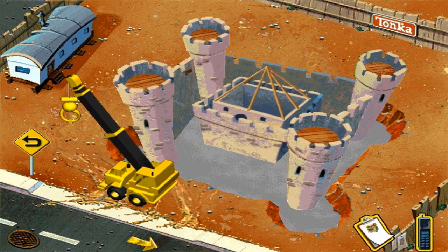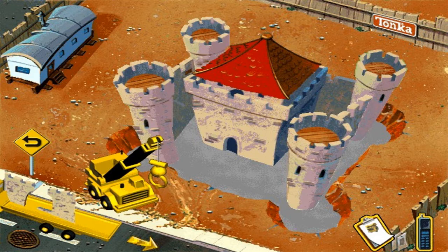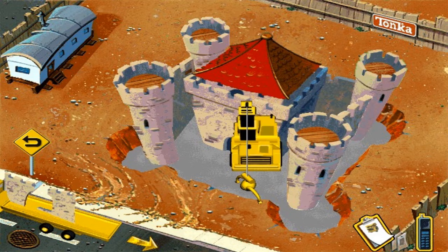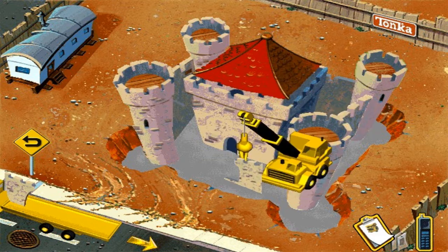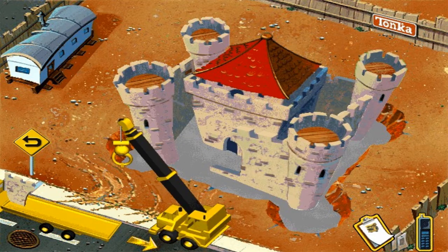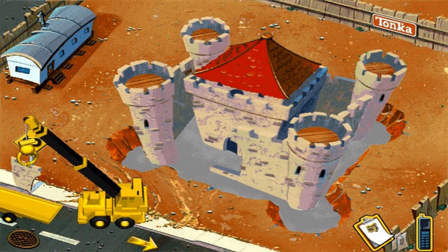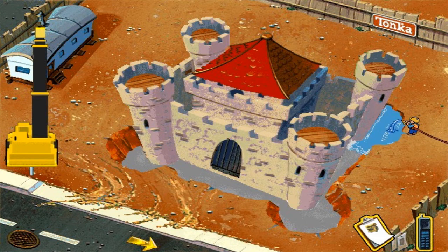Ta-da! The castle is completed — at least it sure looks that way anyway. Hang on, we'll finish with the castle building in just a second. We've got these two pieces to put in, so let's put them in and finish this off, shall we? Let's finish off this magnificent castle. And I put in this piece — there we go. And the castle will be all completed. Ta-da! The castle is all finished!